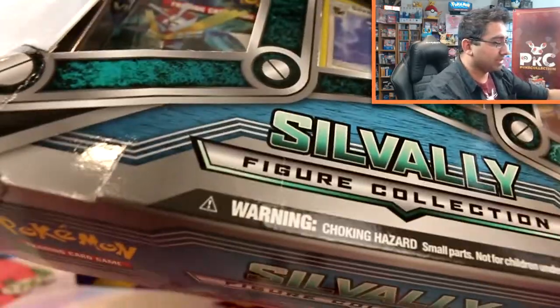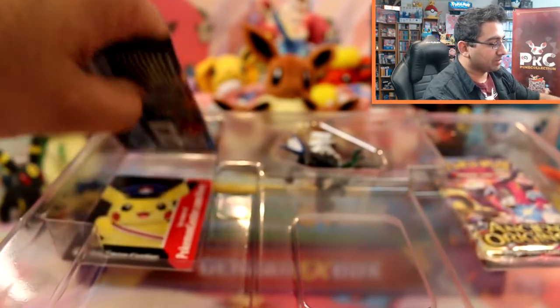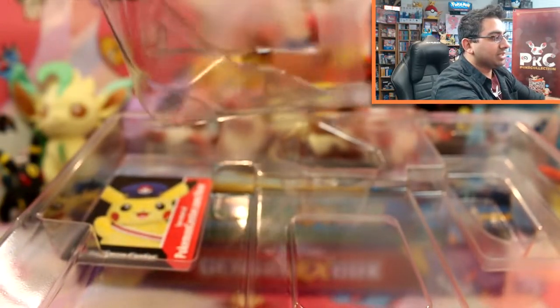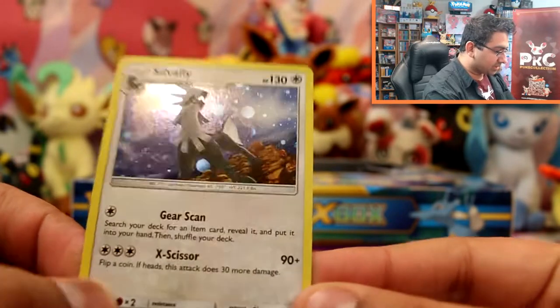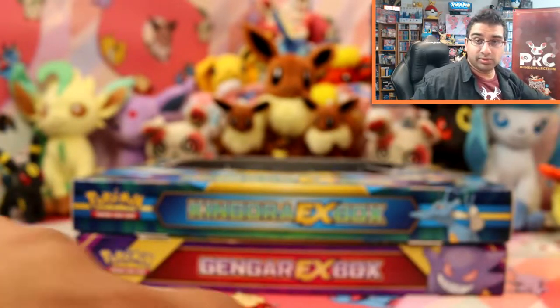So we've got now the Silvalli Collection — let's see if we can get better pulls in this one. At least because they're slightly damaged in the boxes I can actually open them a lot easier. Crimson Invasion is in here. This is the promo card — it's SM64. Pop that in a sleeve. It comes with a really cool figure as well, and a TCG code card which I'm going to keep for later.